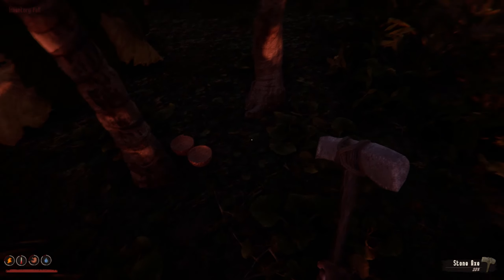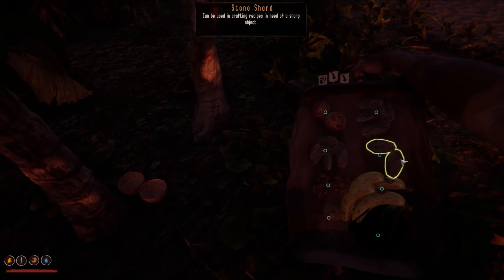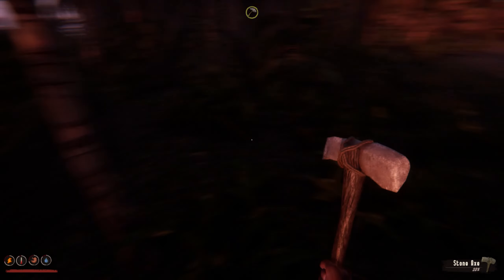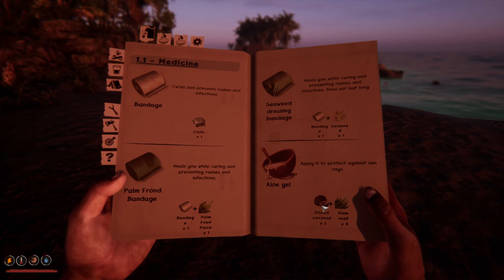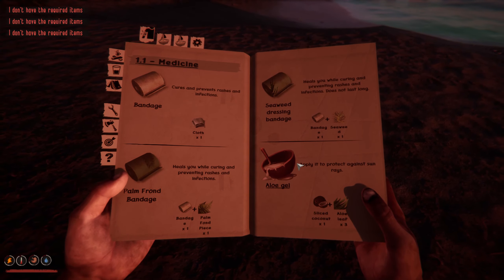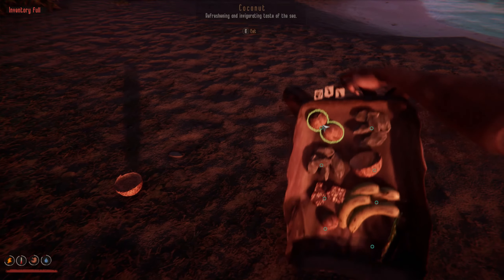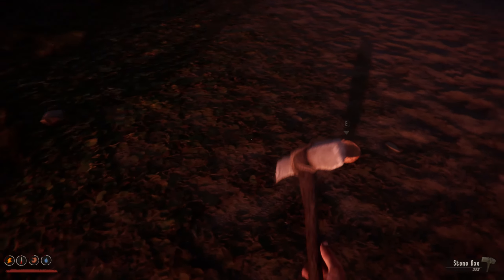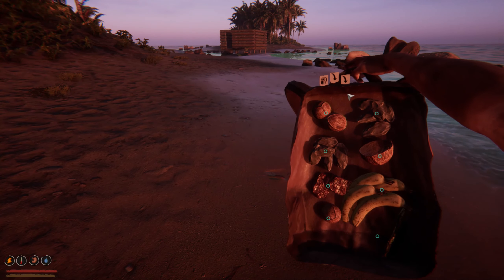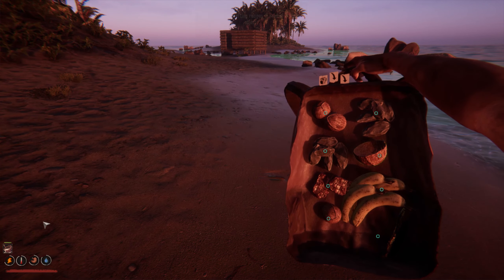Wait — is that sliced coconut already? Yeah it's already sliced. Can't even pick it up — let's just grab that. Okay, so we have some gel we can rub on our skin. Let's see how it actually looks when you use it — apply it on our skin. Okay, it's applied on our skin — there's a little bar down here.